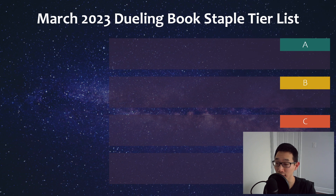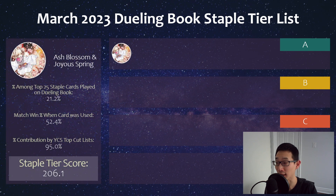To kick off this tier list for this month, we of course have Ash Blossom as the number one card. This was the case last month, and we are back to sort of the regular days of Ash being the number one played hand trap or staple in general. It's very strong against Branded for example and can be good against a lot of different decks, and is essentially almost main decked in most topping lists.